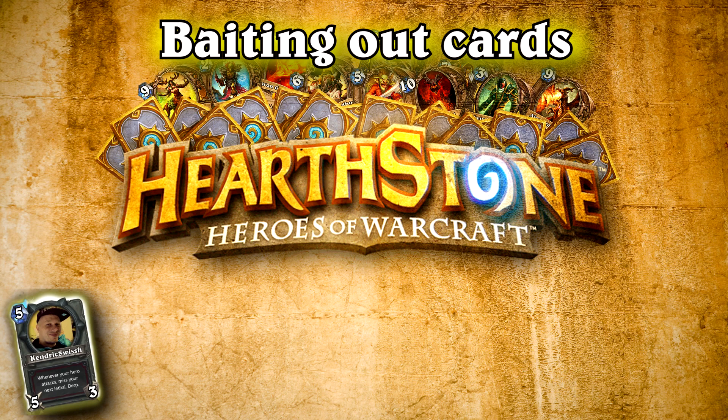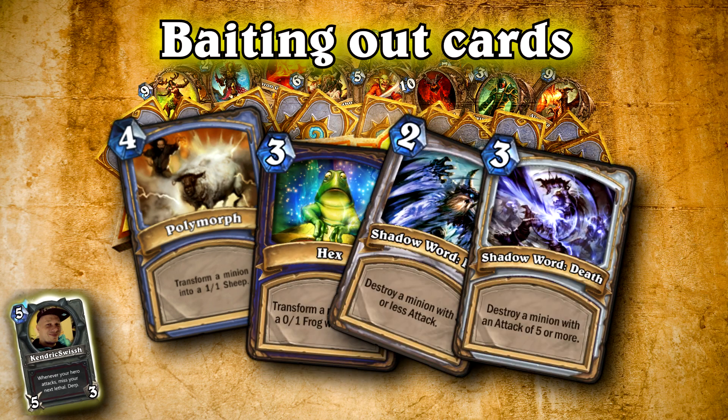Some of you may look a little bit skeptical, but believe me — if you actually pay a little closer attention to when you play your minions, you'll be surprised how often you can bait out those critical cards like Polymorph, Hex, or the Priest's Shadow Words.